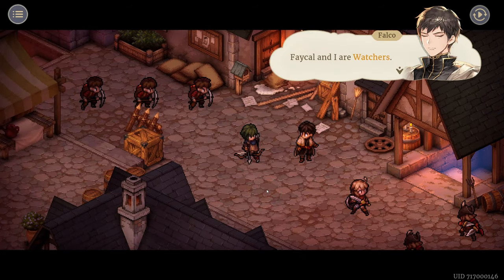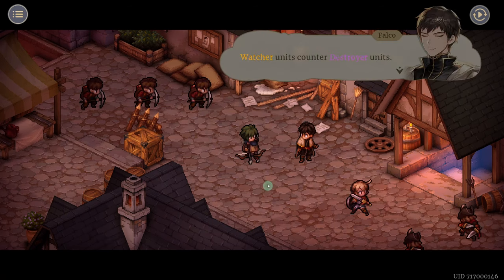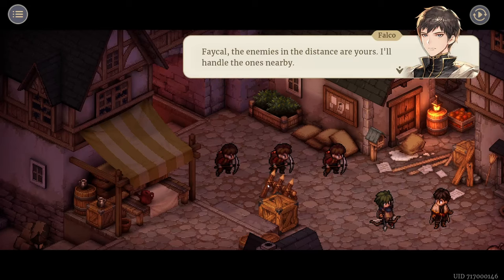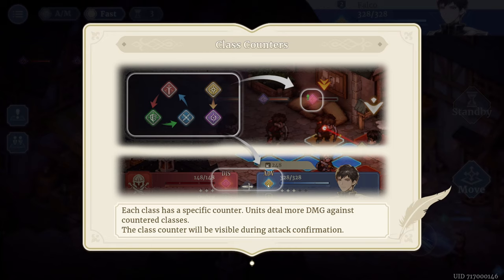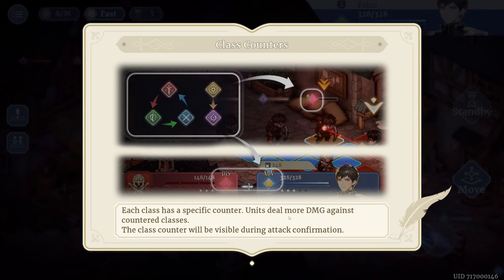'Maitha, let me help you.' 'Feikal, I have watchers — watcher units, destroyer units, counter destroyer units.' 'We can't let the enemies surround us. Feikal, the enemies in the distance are yours — all hand-to-hand to the ones nearby.' A class system tutorial appears: holy counters chaos, but chaos doesn't get any buffs. Each class has specific counter units that deal more damage. Class counters can be visible during attack confirmation. Melee is good against defenders, defenders are good against ranged, and ranged are good against melee.